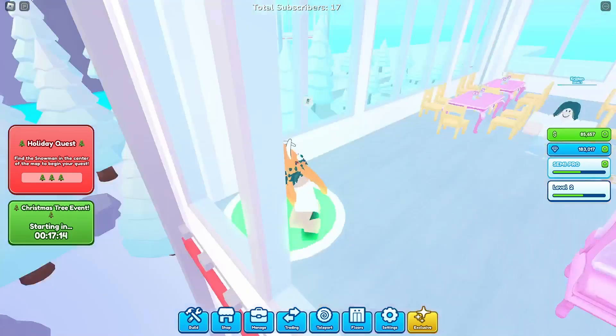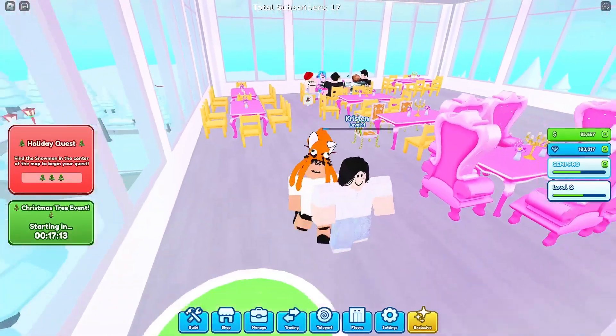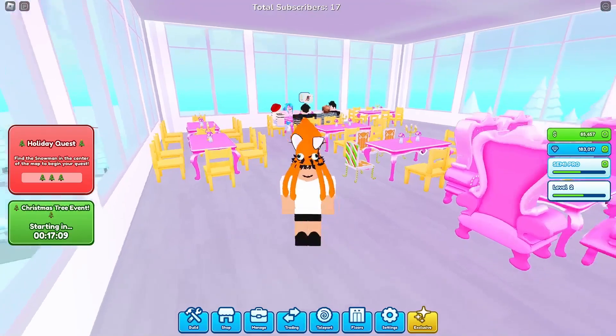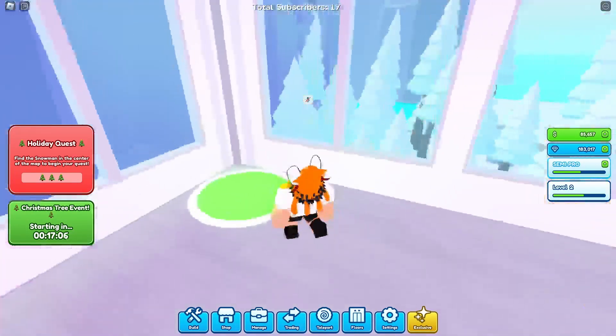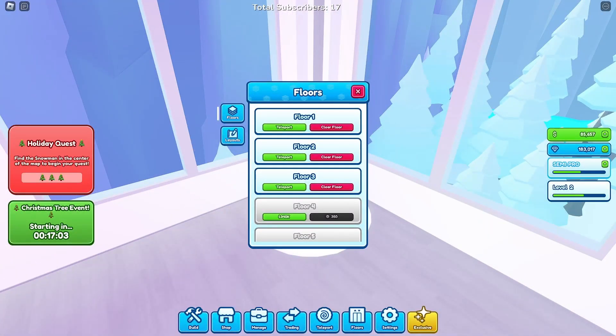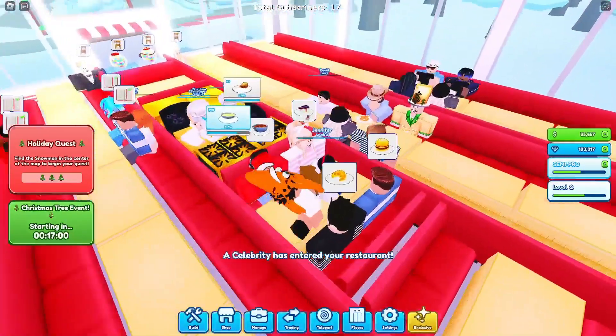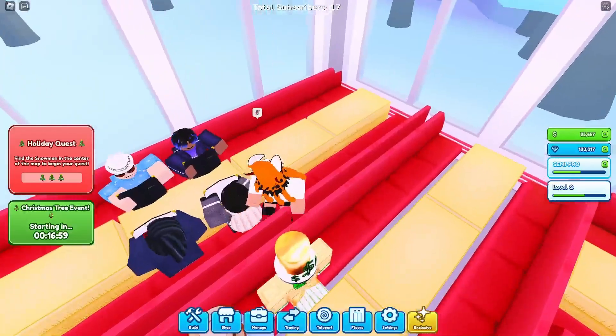So first let's start off with your floors. I wouldn't buy your floors first — just stick with the first floor. You'll do a layout like this; I'll show you right now.